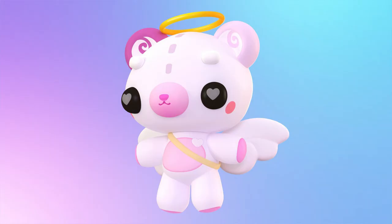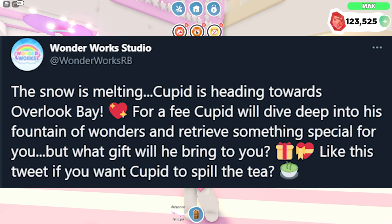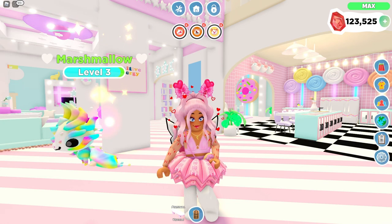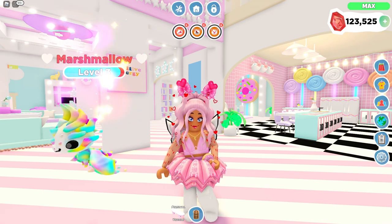The next pet on screen is my friend Cuppy97's Cupid Teddy, and this was confirmed to be a wishing well pet. Look at its little swirls on its ears and its little heart eyes — I'm really excited this pet made it into the game. A tweet also says: 'The snow is melting — Cupid is heading towards Overlook Bay. Cupid will dive deep into his fountain of wonders and retrieve something special for you. Like this tweet if you want Cupid to spill the tea.'